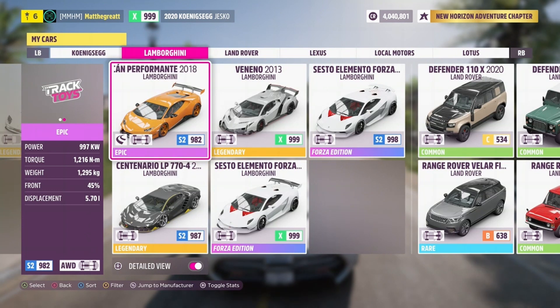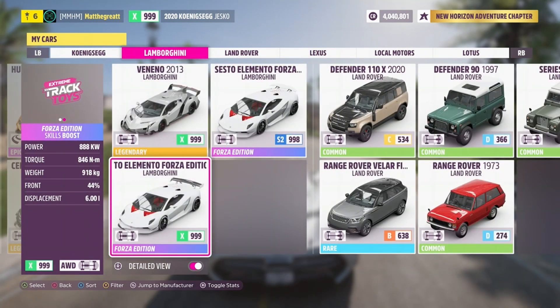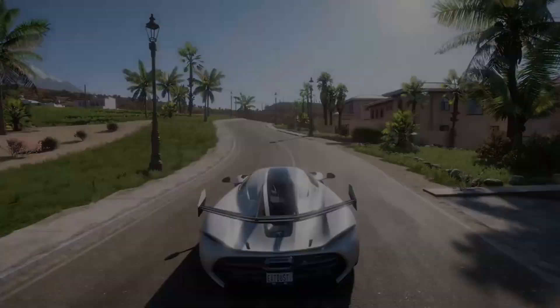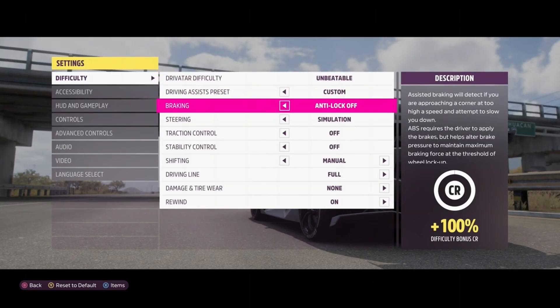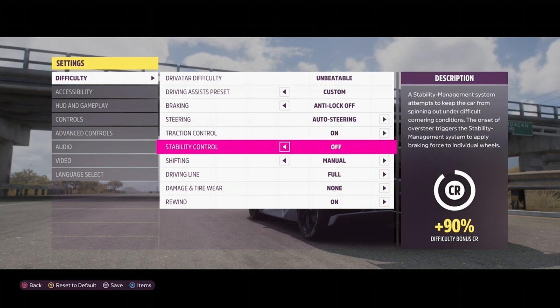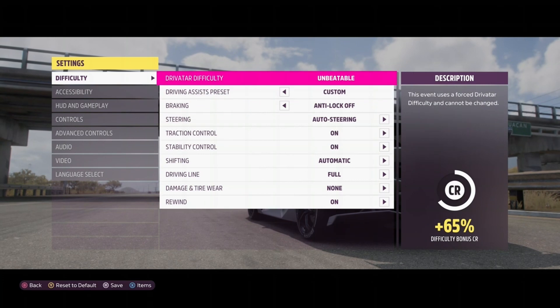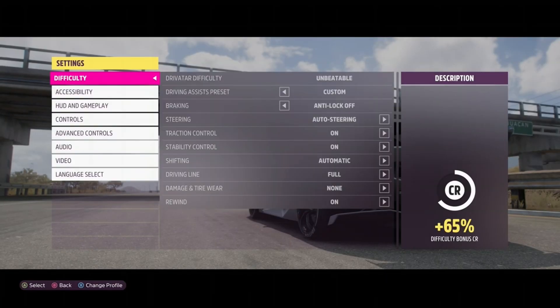And then for the car you're using, use the Lamborghini Sesto Elemento Forza Edition with the racing tune and all maxed out skill perks. Once you are in the race, go to the settings and copy these settings that I have here. The reason that you want auto steering is because the purpose of this race is to hit all the obstacles, and with auto steering it makes it very easy. So you just have to hold down the gas, and your car will do the rest of the work.